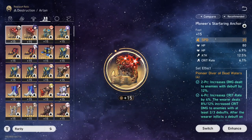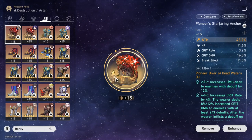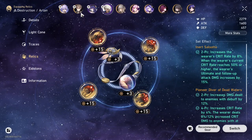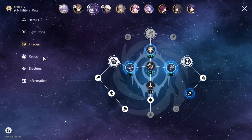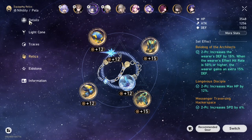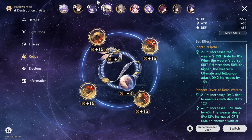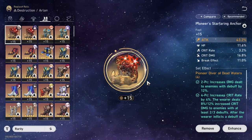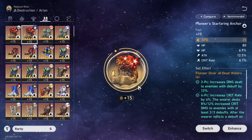Speed boots or attack boots — generally go with whatever your team comp needs, compensating for it. You want to make sure all your teammates can apply debuffs all the way and stack her ultimate to the max with some left over for the next rotation. If you can do it consistently without needing her to take an extra turn, then attack percent is good. If you have her signature light cone, you could argue speed is better so she can apply both her scale and S1 signature — which applies two debuffs.